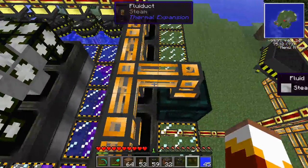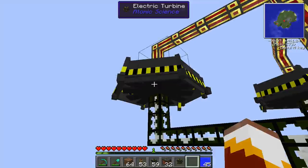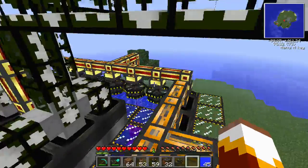I have the electricity going down into the redstone energy cell. I have a little system set up here too — the steam's coming out, going into the electric turbines. Here I'm using buildcraft fluid pipes, but either will work. Let's go down and check out exactly how much energy the huge reactor produces.